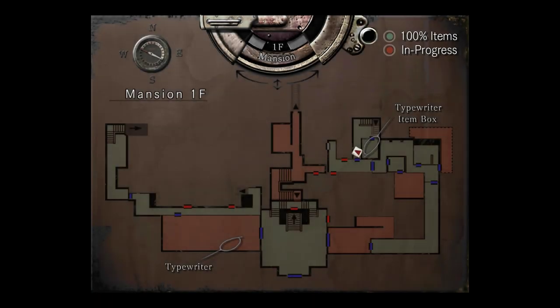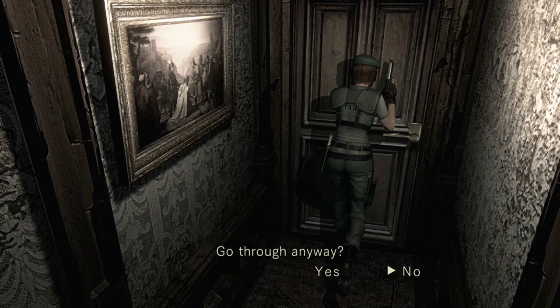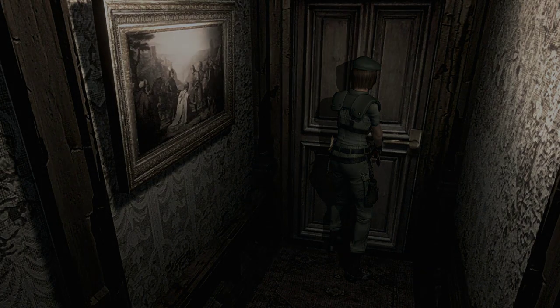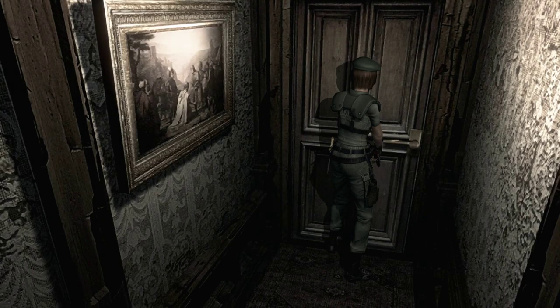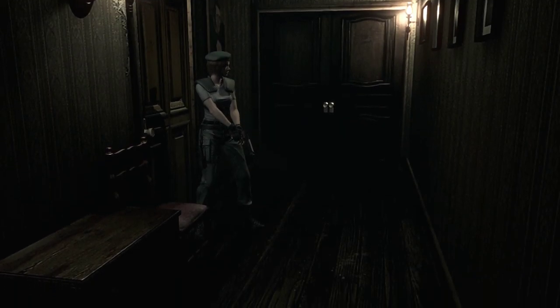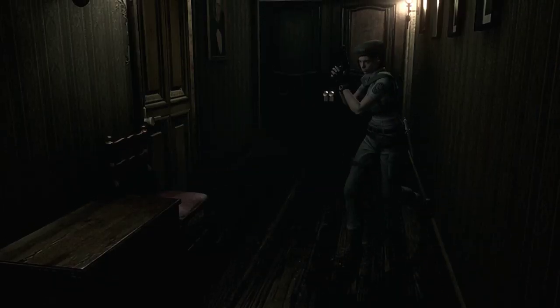That means that guy's probably not actually dead. The doorknob looks like it's ready to fall apart — go through it anyways. Once I go out here, that means I'm probably not coming back this way. We really don't know when we're going to find another storage box. Should probably bring more ammo, but we're just going to go with it. Where does this take us exactly — back out here? Oh shit.